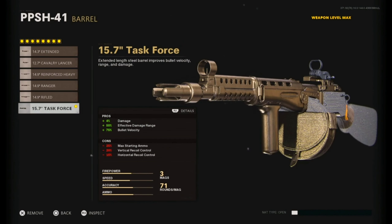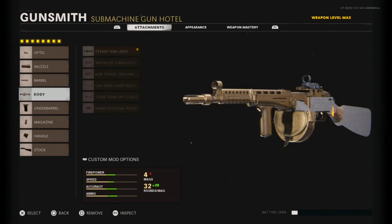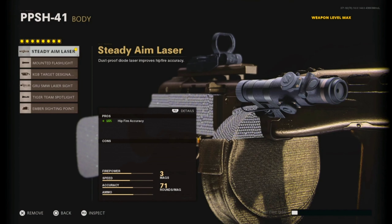We got the Task Force barrel: 4% damage, 50% effective damage range, and 75% bullet velocity. The damage range means you can do a lot more damage from range, and the bullet velocity means your bullets travel quicker. You are losing vertical and horizontal recoil control and max starting ammo, but the magazine we have will compensate for that. We also have the Steady Aim laser.